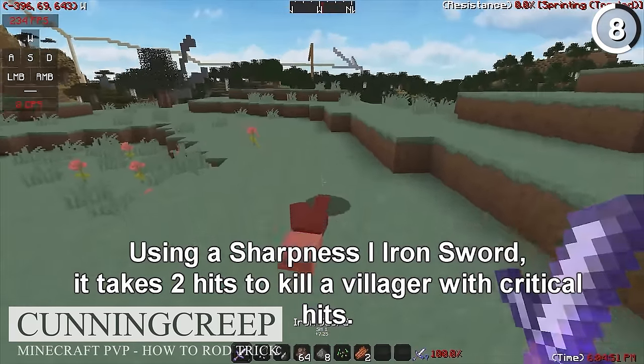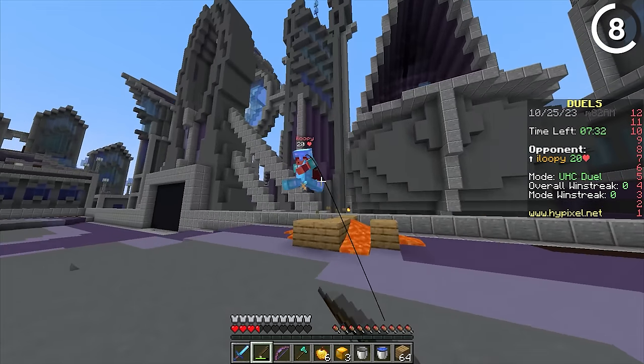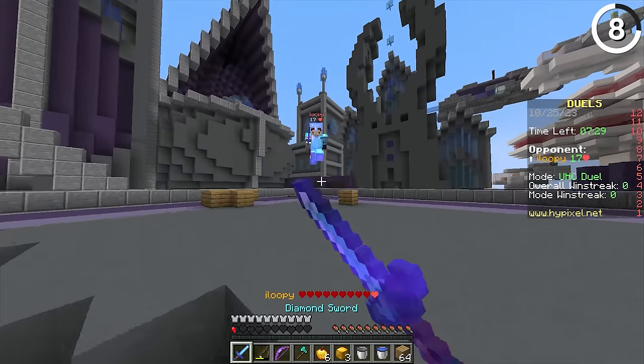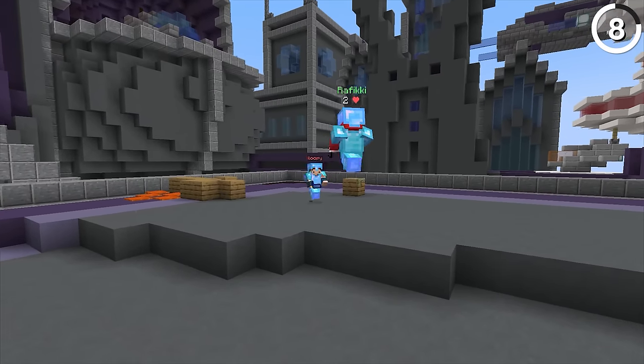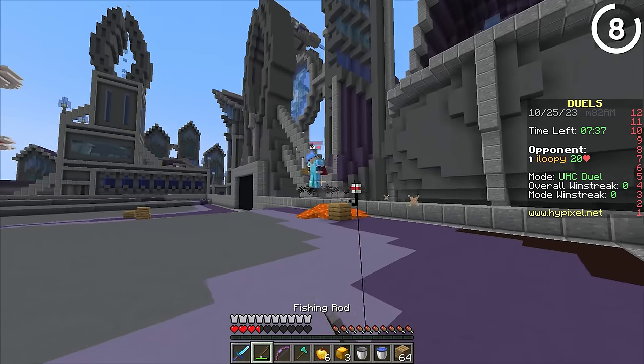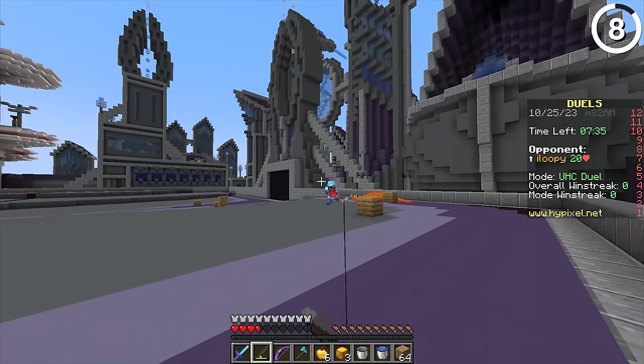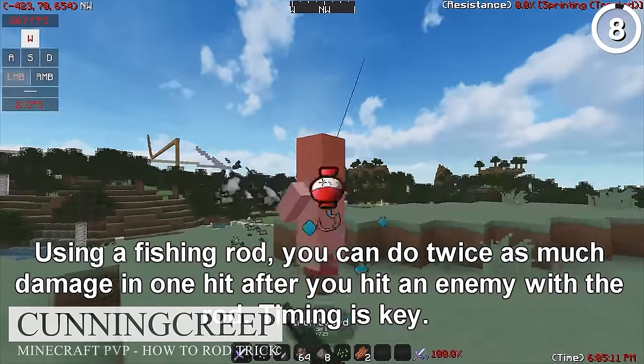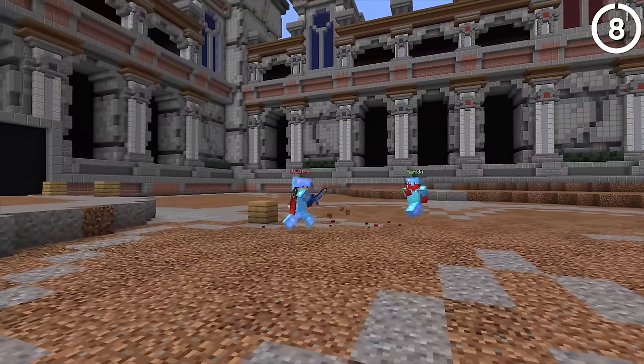That's only when you attack with the sword first. If you hit the player with the fishing rod first, then when you hit them with the sword, it doesn't trigger invulnerability because the sword does more damage than the fishing rod bobber — which then allows you to hit them again once the rod's invulnerability wears off. At that point, we've essentially done two hits in the time it would normally take to do one. Ouch.